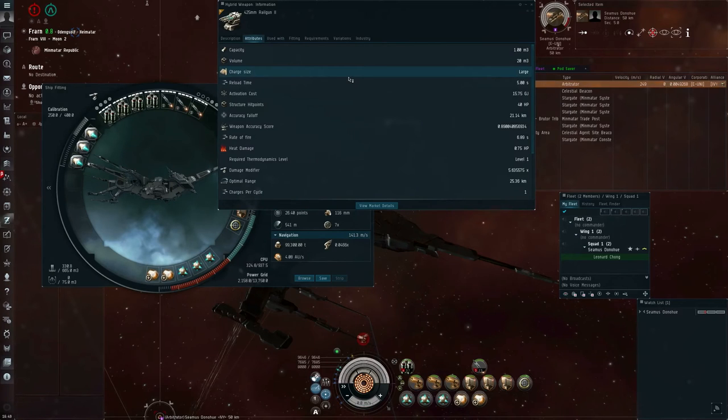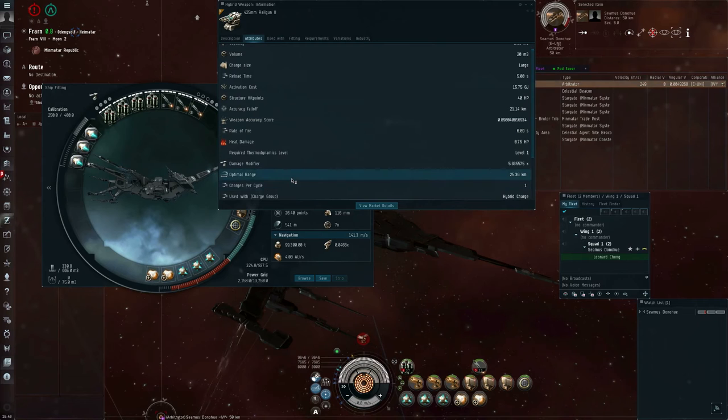Now when I show info on my guns, the optimal range has dropped to about 25.36 kilometers. The accuracy falloff has dropped to 21.14 kilometers, and the weapon accuracy score has dropped to 0.89. So the railguns on this Raven battleship will now hit a stationary target about half the time out at roughly 46 kilometers.